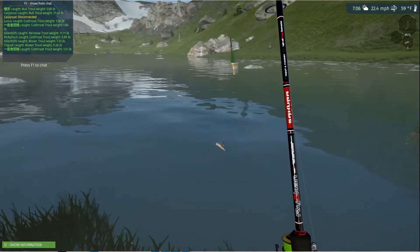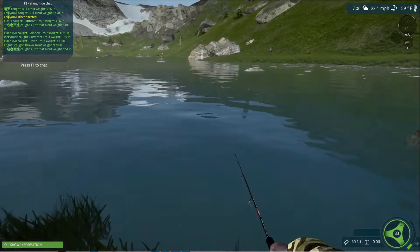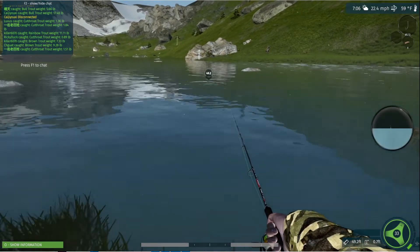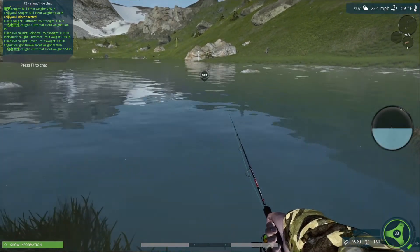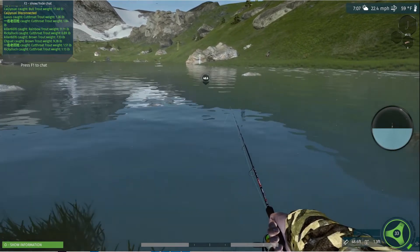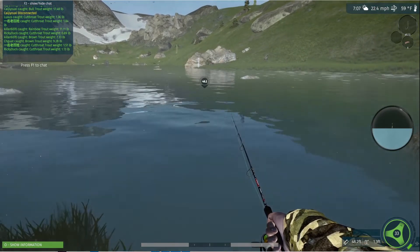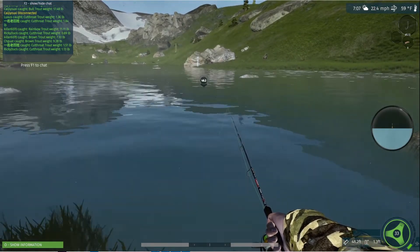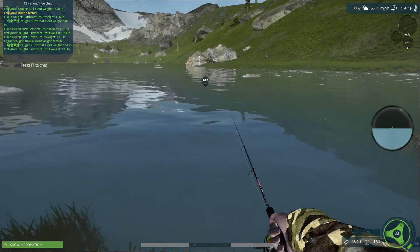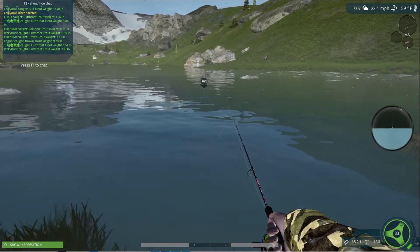In this game, your drag options are zero, 33, 66, and all the way. That's it — this is what you got. And in Fishing Adventure, you can set it very precisely, and you do it with the scroll wheel of your mouse, which is very nice. I enjoy it very much.